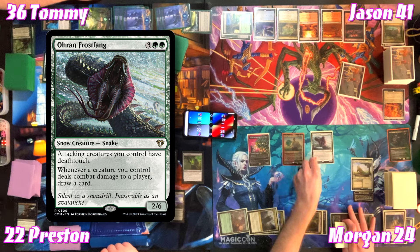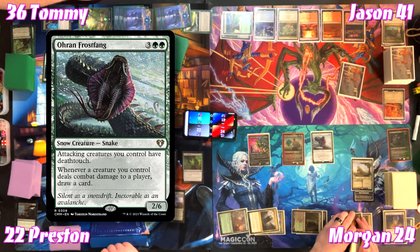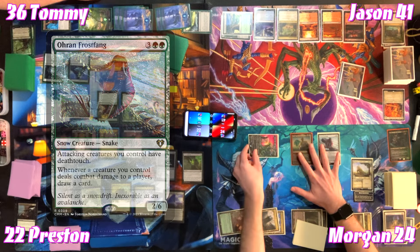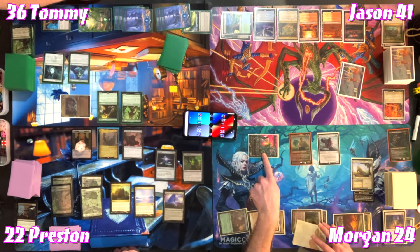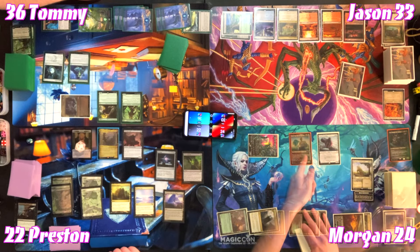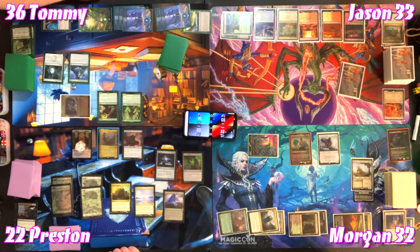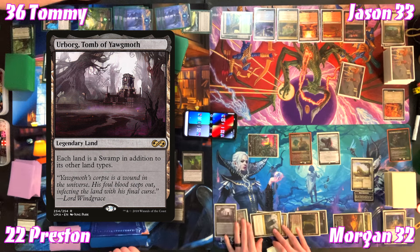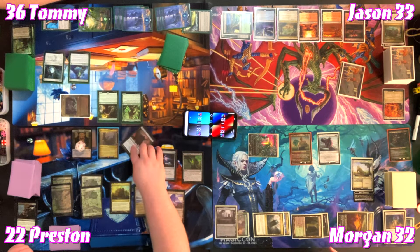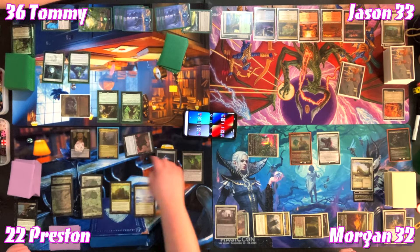For four (cost one less), Morgan casts Oran-Rief Fang — a 2/6. Attacking creatures he controls have deathtouch; whenever a creature he controls deals combat damage to a player, draw a card. Morgan hits Jason for a collective eight damage — drawing two cards from Oran-Rief Fang — gaining eight from lifelink. He follows up with Urborg, Tomb of Yawgmoth — 'You're welcome, black players' — and passes.